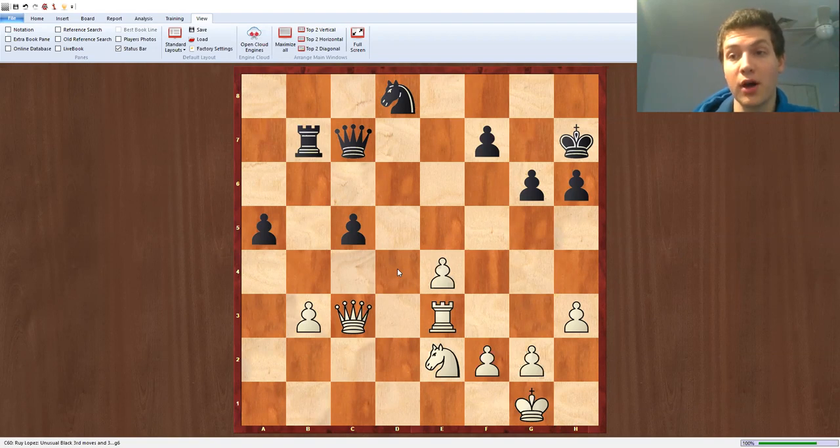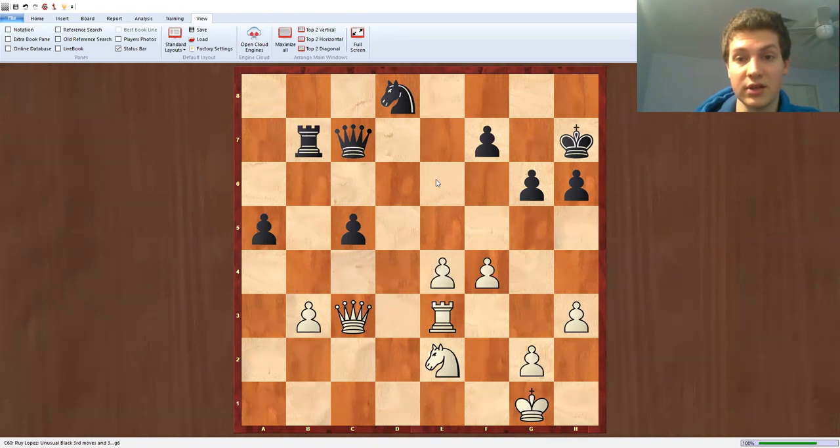I would recommend you to pause the video and try to come up with the move that I made in the game. In the game, f4 was played. I have a very basic idea in mind: I want to play f5 and undermine the g6 pawn, then I want to play e5 and e6 and undermine the king's position. So if f takes e6 and pawn takes g6, the king will be quite weak. The queen, rook, and knight combo is quite dangerous, especially with an open king. So f4 is a very good move.